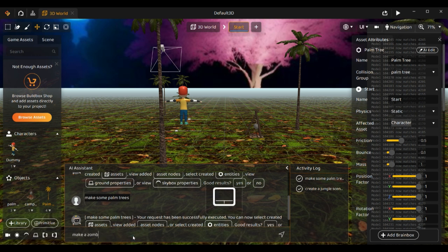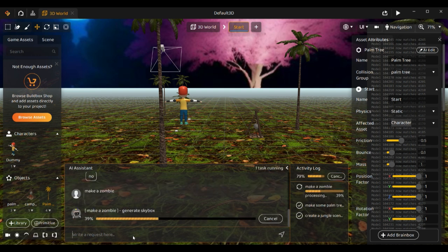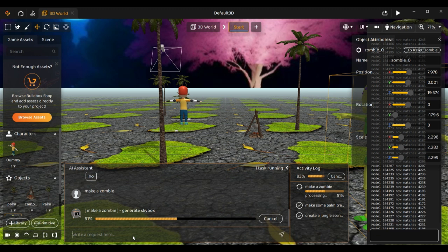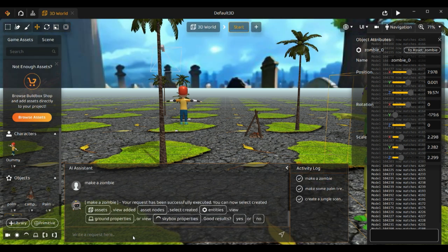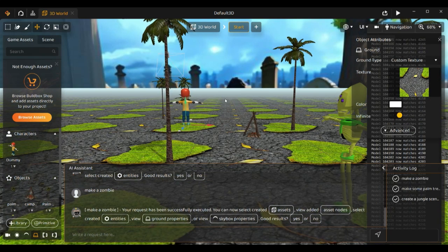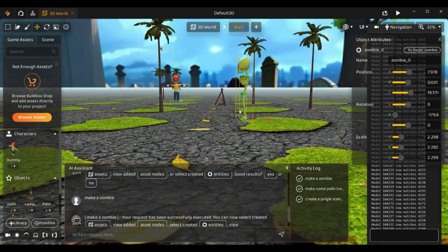Let's make a zombie and create it as an enemy. Something strange happened — this is not what we want. Maybe because the world was selected before. You can see this is the zombie, but the engine seems to have changed the whole world, which wasn't the intention.